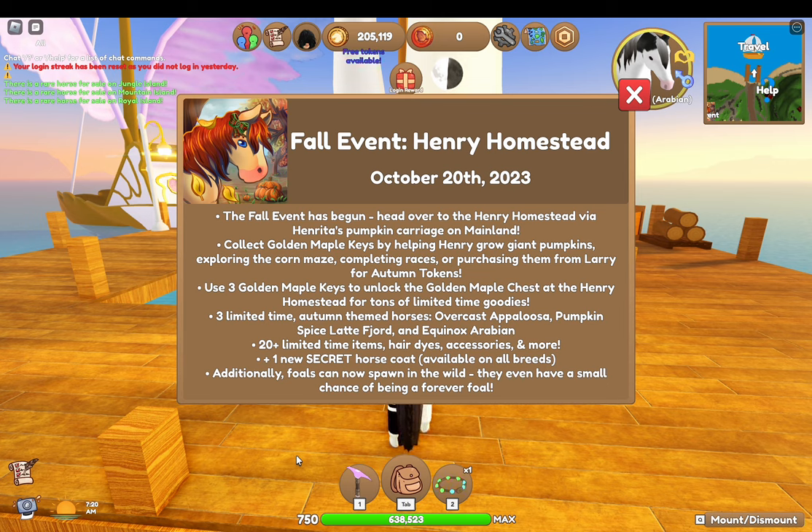All right, here are the big event details. The fall event has begun — collect golden maple keys by helping Henry grow giant pumpkins, exploring the corn maze, completing races, and purchasing them from Larry for autumn tokens. Use three golden maple keys to unlock the golden maple chest at the Henry Homestead for tons of limited-time goodies.